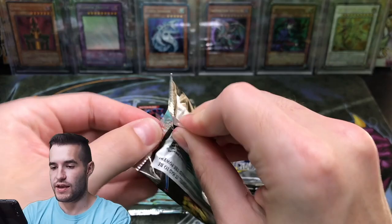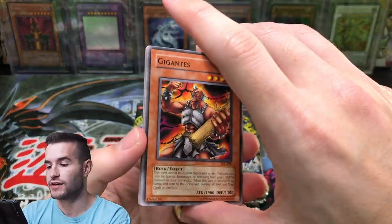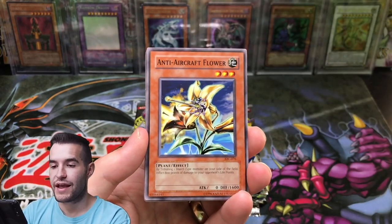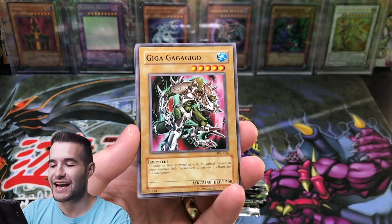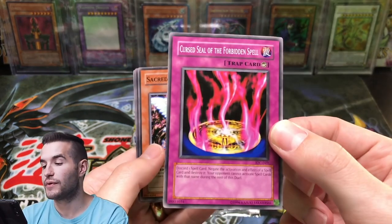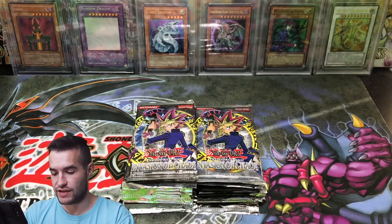Hope you guys are enjoying it. The premiere should be pretty fun — we've always done pretty good with those. Next pack: Gigantus — that's not a bad common — Yellow Luster Soldier, Anti-Aircraft Flower. We got a Rare: Curse of Darkness. And Curse Seal of the Forbidden Spell — that's not a bad card. Sacred Crane, Chaos Greed, and Crimson Ninja.